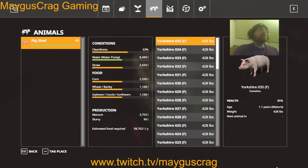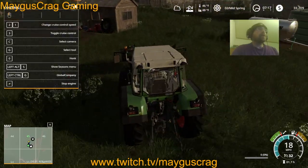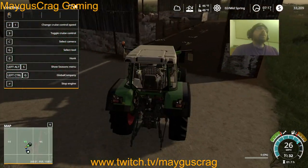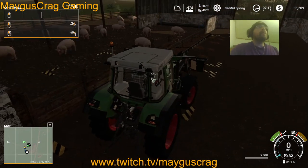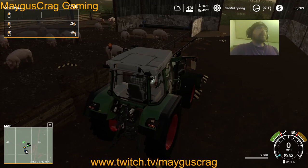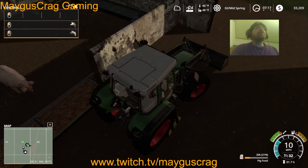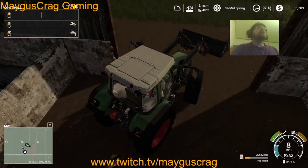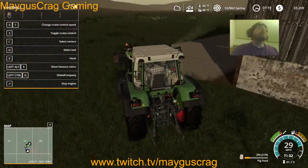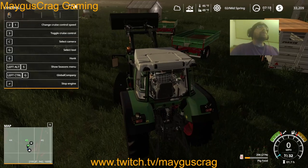So now we're going to check our food real quick. We need food, cleanliness, and a little bit of straw — not a lot of straw. So let's clean real quick, then we'll dump some food, and after we dump some food we'll figure out what else we want to do next. We've got 206 pig food — we'll put that in our pig food. We've got quite a bit of manure but we're not going to grab that just yet.